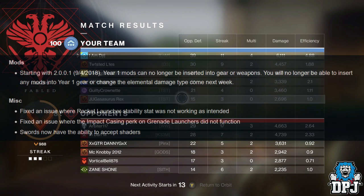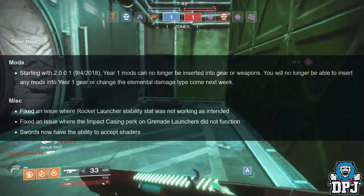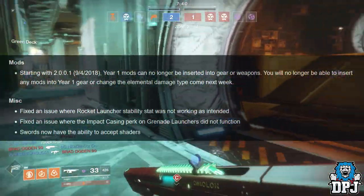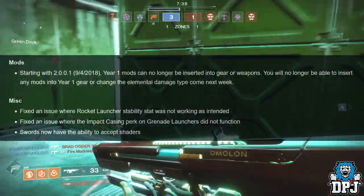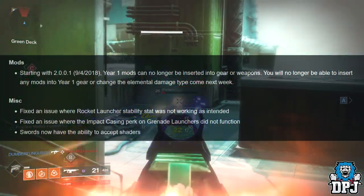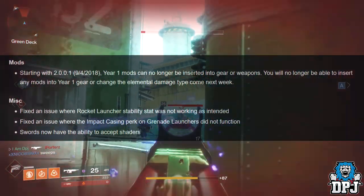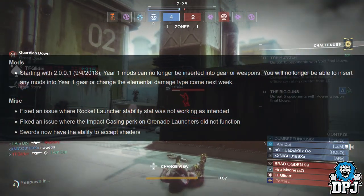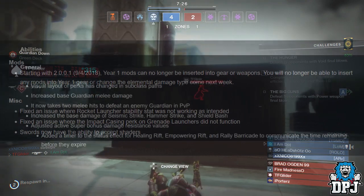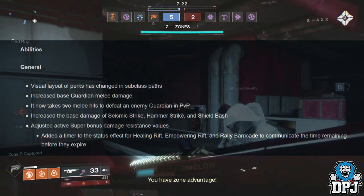Mods: starting with 2.0.0.1 on September 4th, Year 1 mods can no longer be inserted into gear or weapons. You will no longer be able to insert any mods into Year 1 gear or change elemental damage type. Misc fixes: fixed an issue where rocket launcher stability stat was not working as intended, fixed an issue where the Impact Casing perk on grenade launchers did not function, and swords now have the ability to accept shaders.